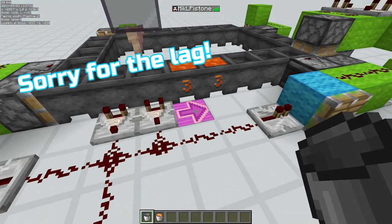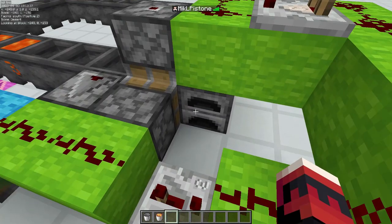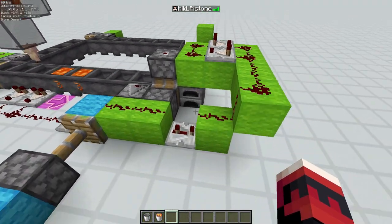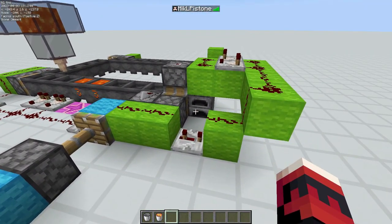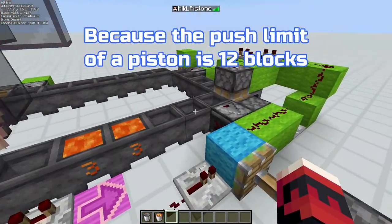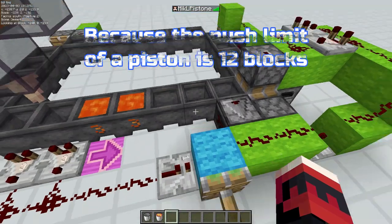This furnace here is to ensure that that piston over there doesn't push the cauldrons too far. You could have any immovable object — I just chose a furnace. Or you could choose to have 11 cauldrons here; I just didn't want my contraption to be that big.